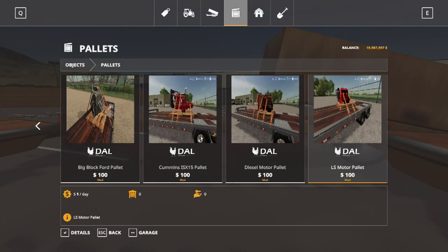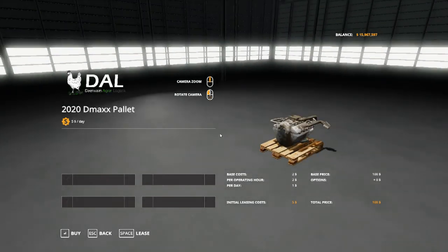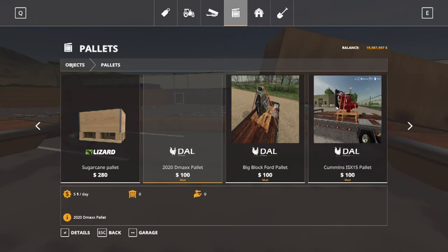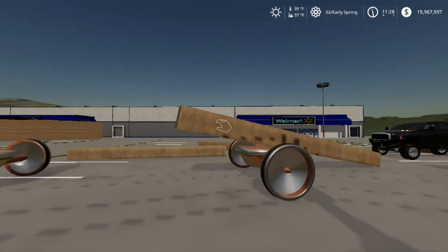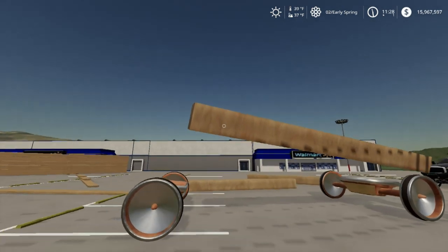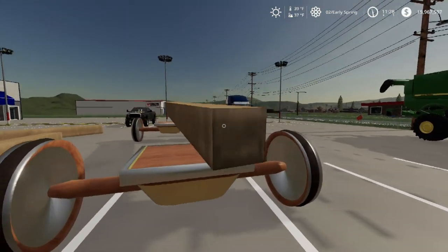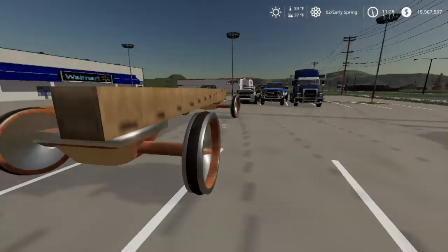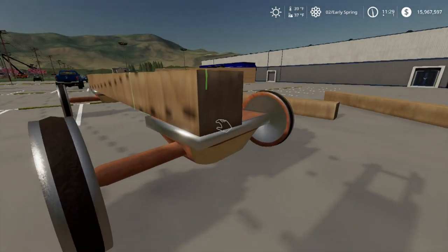They have some really cool engine pallet mods — a big block Ford, a Cummins diesel, and the 2020 Duramax, which looks very nice. We'll get into the logistics center soon. Right now I'm a little under the gun to get my Class D license for UPS, so I'm really focusing on that. I don't know if I'm going to have to go straight for my CDL Class A instead.